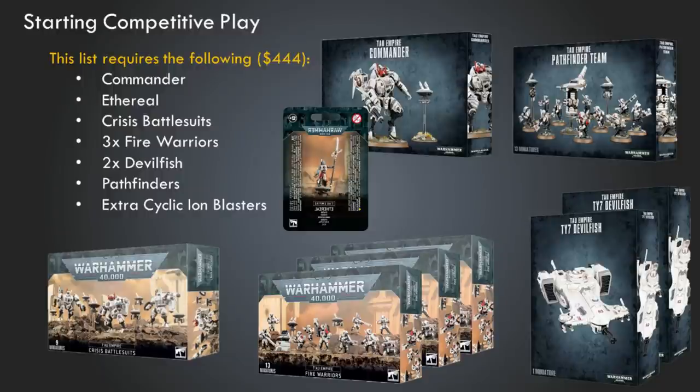Our third option is for someone looking to get into competitive play pretty quickly. In this case, I'm not paying attention to cost — I'm not trying to save money by using the Combat Patrol box. What I am looking at is a list with components that will be staples of many competitive builds, both now right after the codex and moving forward. This is kind of a future-proof set of models — something you will likely find useful for a long period of time in a diversity of builds. It is about $100 more expensive than the middle-of-the-road list.